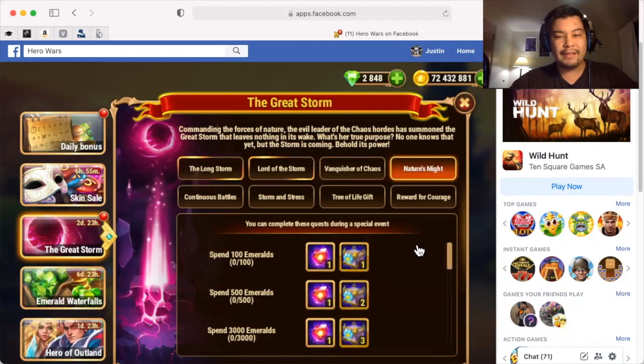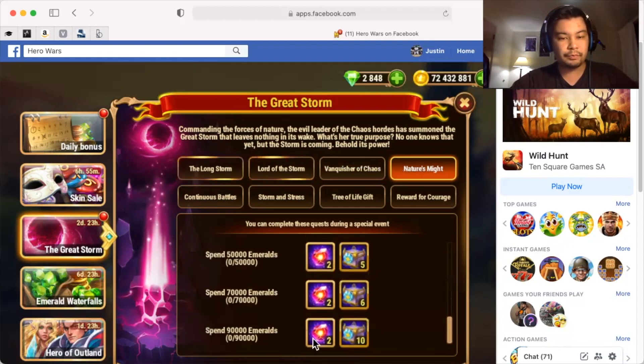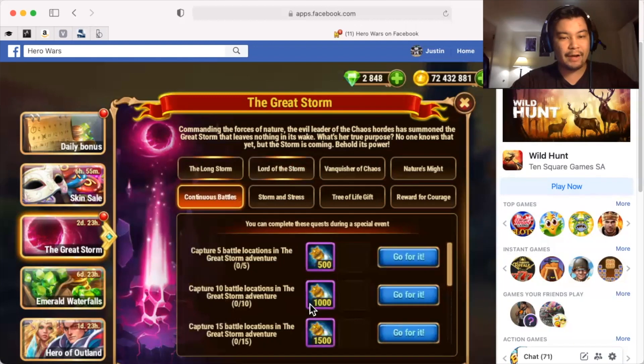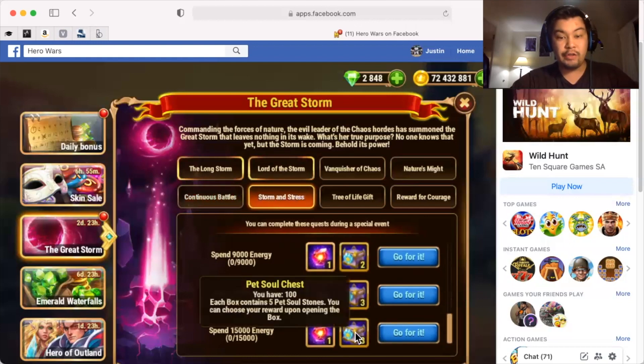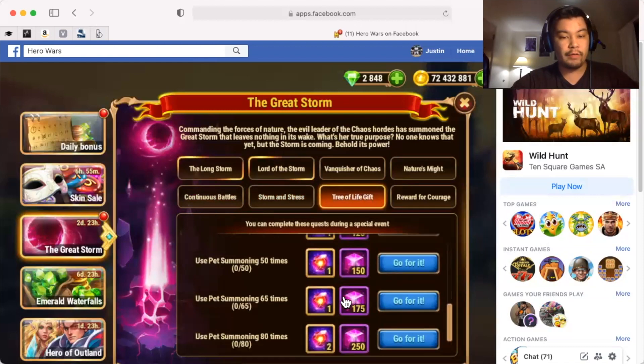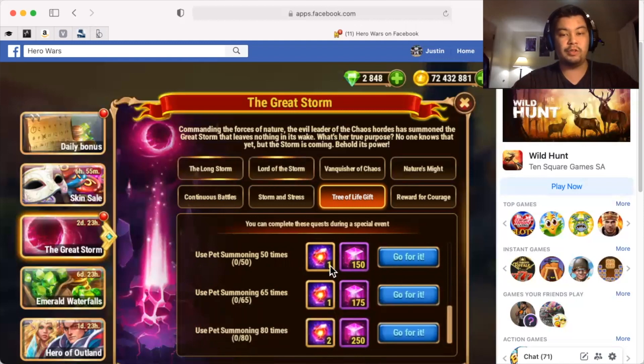We have Nature's Might — for spending emeralds you get action points in addition to pet soul chests. We also have Continuous Battle, where if you capture battle locations in the Great Storm adventure, you get extra pet potions. There are 45 battle locations to capture. Storm and Stress is all about spending energy — you get pet soul chests and action points when you spend enough energy. Tree of Life Gift is one where you use pet summoning eggs, and if you use 80, you get some pretty nice rewards including 250 Chaos Particles and two action points.